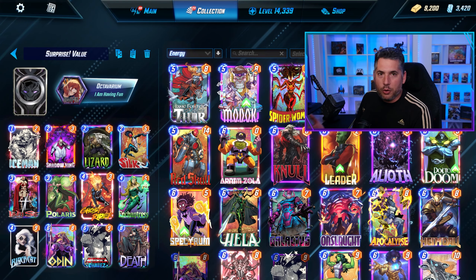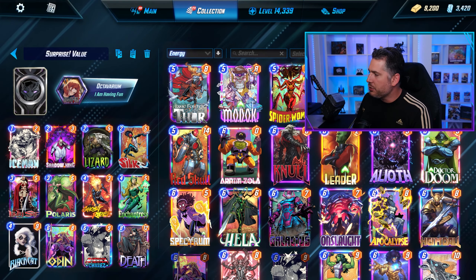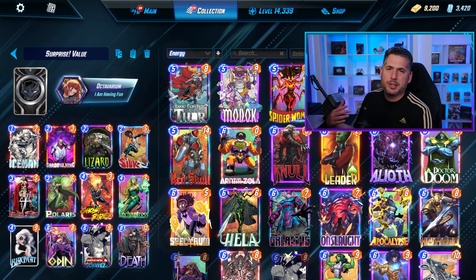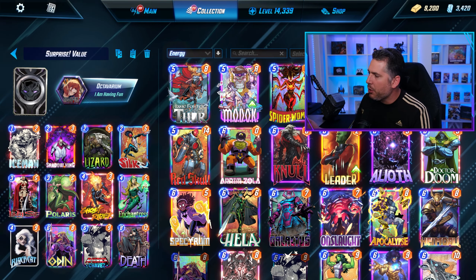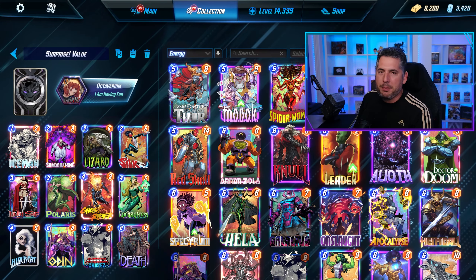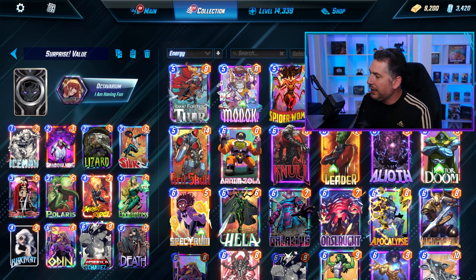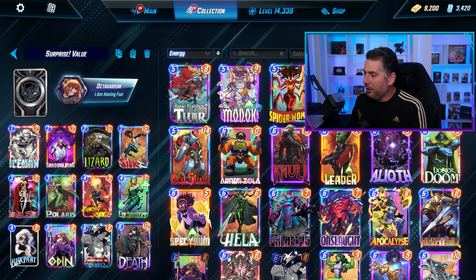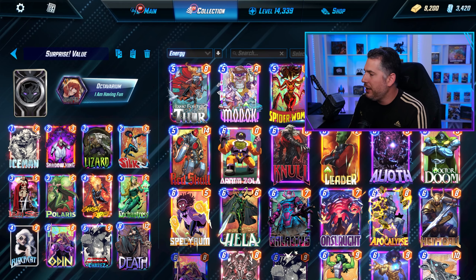The way this deck works is you have the Ghost Rider package — Ghost Rider and Black Cat. Now, because it has multiple four-drops, some might say, well, what if you had Zabu? But Zabu's not really worth it, because you're not playing Black Cat, it's being discarded. The main package here is Ghost Rider, Black Cat, Lady Sif, and Death, because with Lady Sif and Death being an eight-cost, you've got yourself a hit there, almost guaranteed.